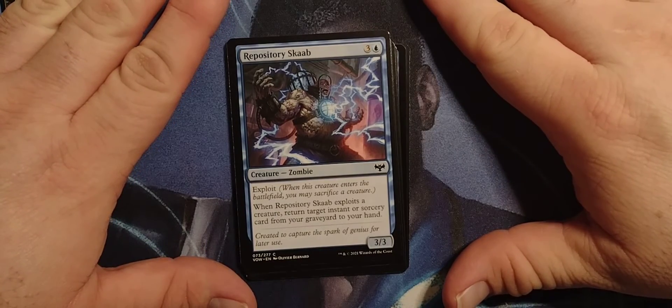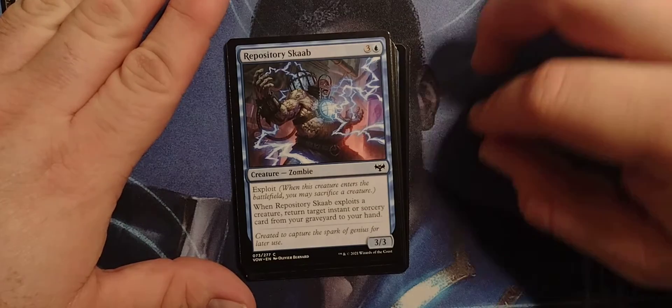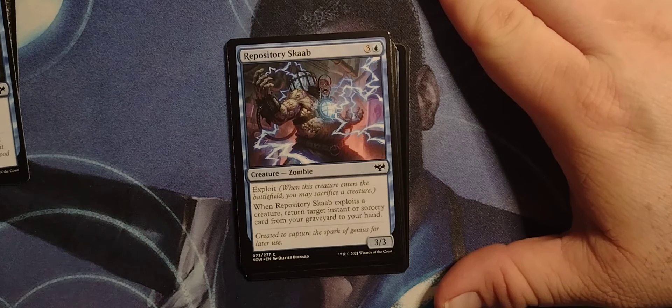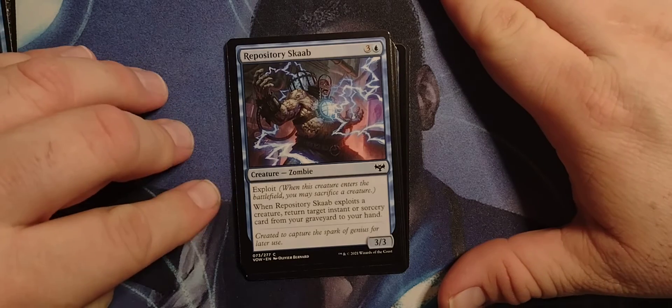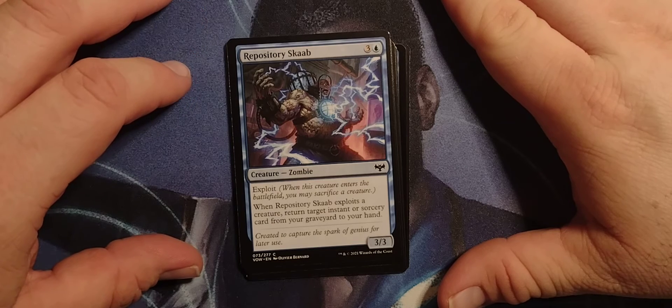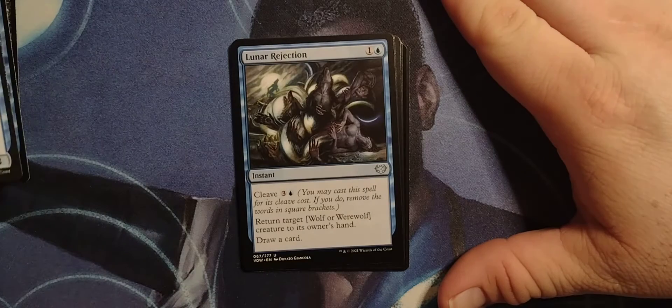Repository Scab — 3 blue zombie, 3-3, exploit. When this creature enters the battlefield, you may sacrifice a creature. And when Repository Scab exploits a creature, return target instant or sorcery card from your graveyard to your hand. That's actually pretty good.